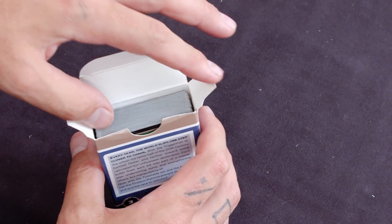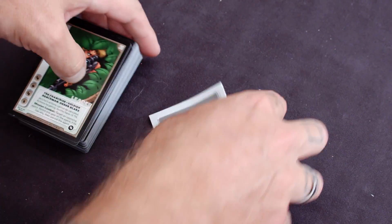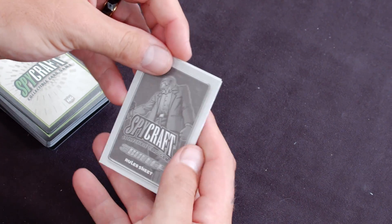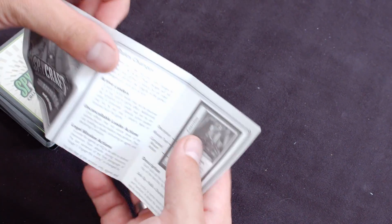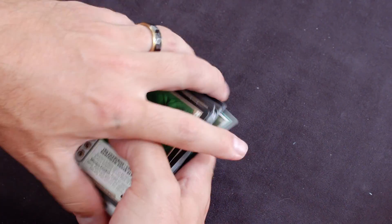So it's just a slim tuck box. This is a starter set. You get a nice black and white fold-out rule book with a checklist on it, and then we get some cards.